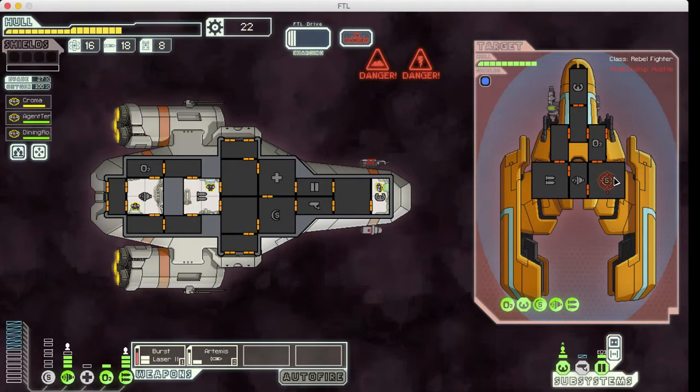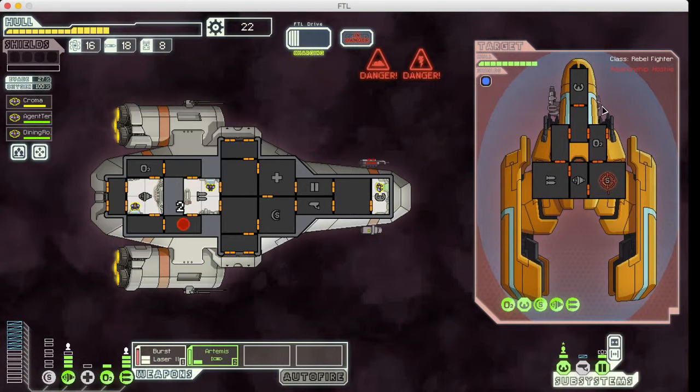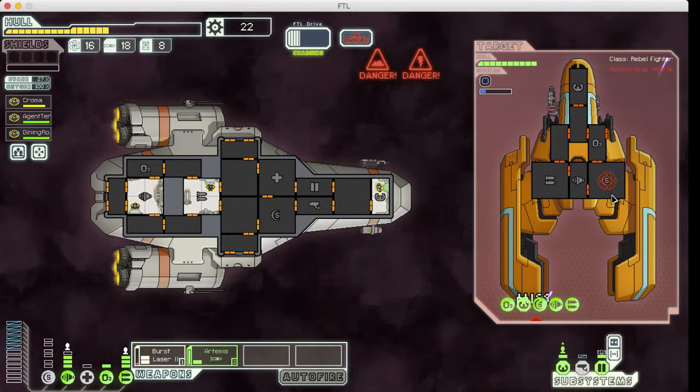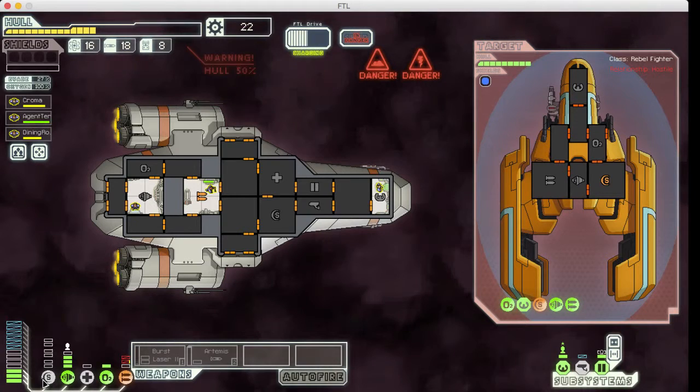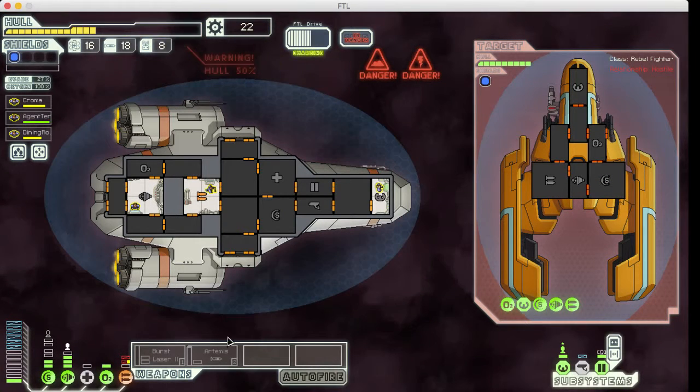They have one big laser cannon — or actually they have like a bomb. Oh, my shields are down — I'm an idiot. Hold on. I'm going to disable that and just put my shields up. My bad, guys. What's disabled? I'm in a nebula.